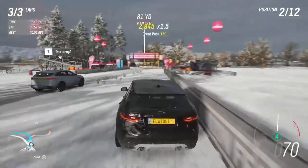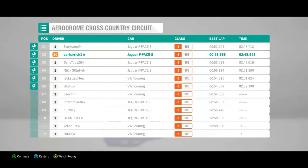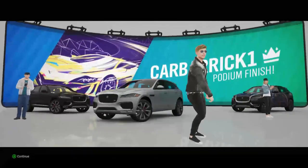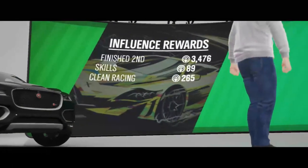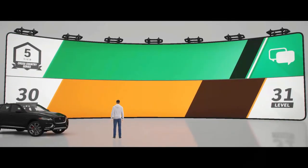We actually lost a place off that jump, but we have a wicked run and actually finish in second place. That was insanely close. The Volkswagen Touareg down in last place was stuck in a wall — just wonderful. Jaguar F-Paces running the whole front of the grid once again. 14,000 credits off of that and almost 4,000 influence, getting close to tier 5 of cross-country.